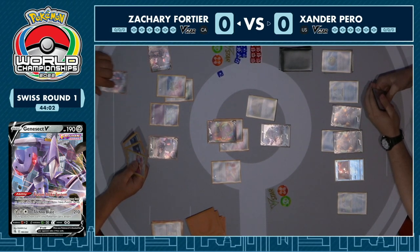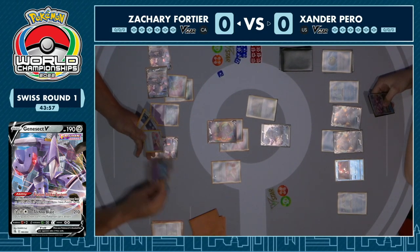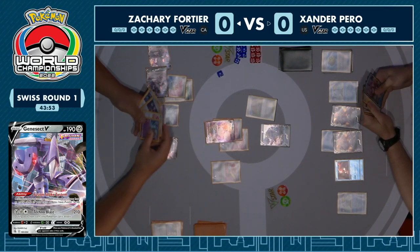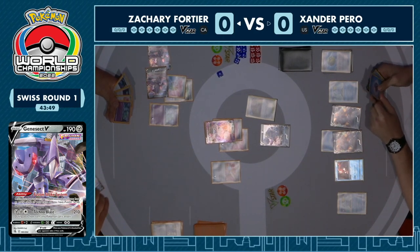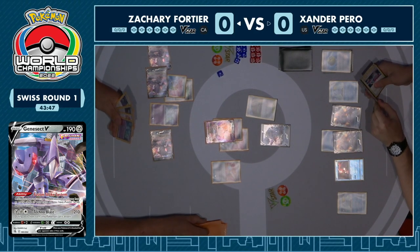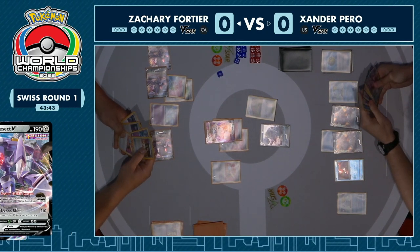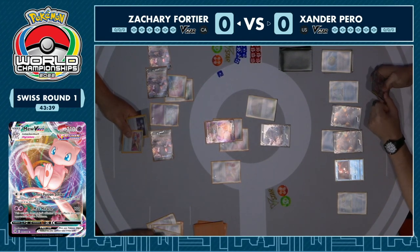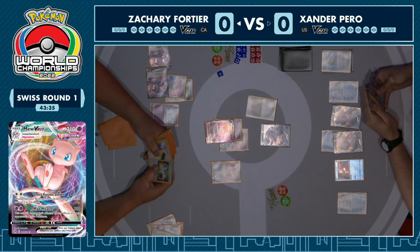He's holding on to a Power Tablet — these are very vital resources. The 280 hit points is really awkward for Mew, so he's just going to hold on to one and get a couple draws. He has found his VMAX so he's guaranteed two prizes here, and he can get one more card from a final Genesect. Setting up quite nicely — he's got the two energy on the Mew which will allow him to copy that attack on Genesect, do 210, and he's got a Genesect with two energy ready to go in the future. So this isn't looking too bad.